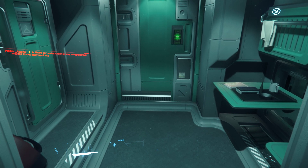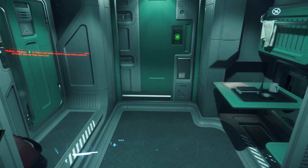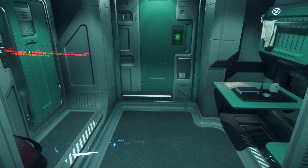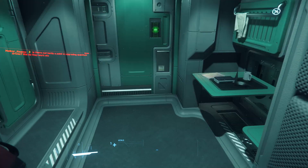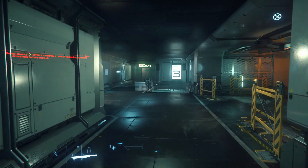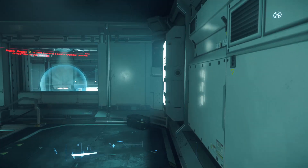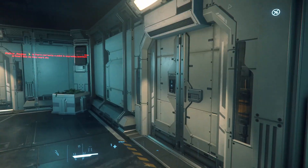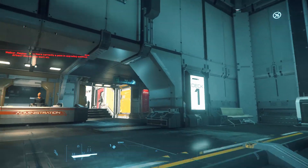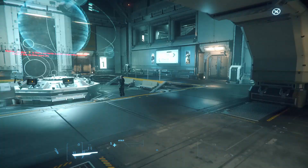Hey everybody, what is going on - it's your boy here and today I'm playing Star Citizen. What I'm going to be doing today is go over why this game is so laggy at times. I've got a decent graphics card and a decent CPU, but you're going to notice here - everything's running fine at first, then all of a sudden you're getting this stuttering, this lag. This is not what you see in most games, and it's unusual because it's not that the scene is hard - it's just lagging when you first enter a scene.